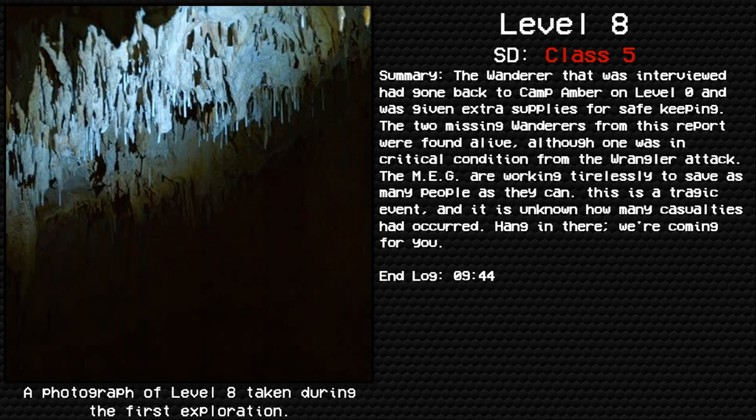Summary: The wanderer was heading back to Camp Amber on Level Zero and was given extra supplies. The two missing wanderers from this report were found alive, although one was in critical condition from the wrangler attack. The MEG is working tirelessly to save as many people as they can. This is a tragic event, and it is unknown how many casualties occurred. End Log 944.